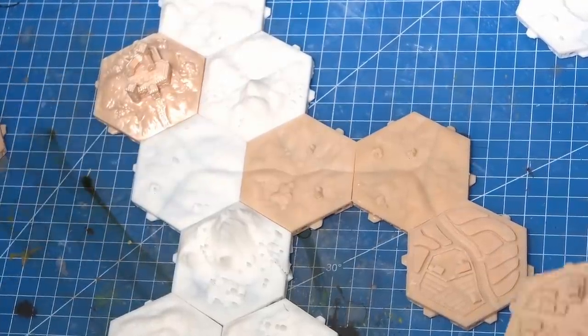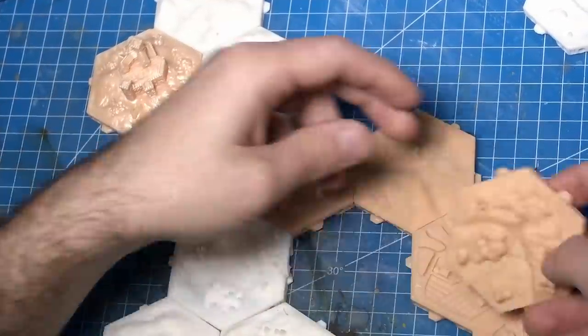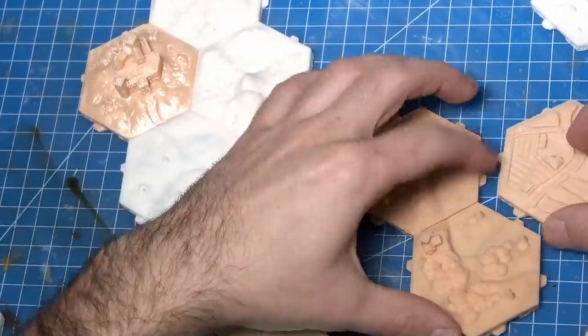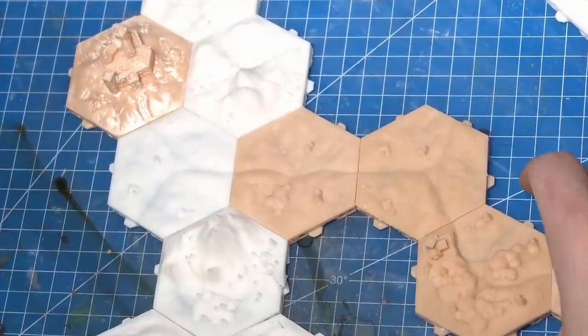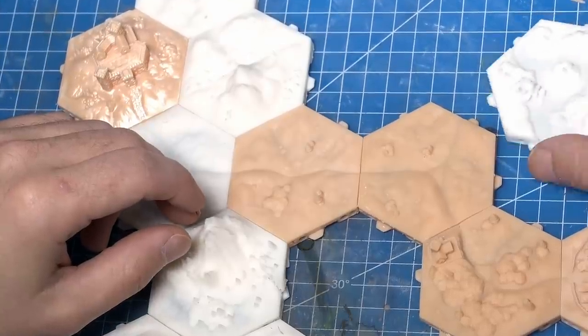In our previous battle report video, which you can check out in the description, we saw a lot of love and that was just the start of what we plan on doing. That battle took place in a pass between two mountains and I wanted to replicate that with my hex tiles. I also had some thoughts about areas of the map that would be used later in the campaign. I started with a mountain range to the north and then to the south, building out from that pass. It naturally ended up with a river to the northeast and southeast, which makes me feel that's probably where Jazz's orcs come from - they're meant to come from a swamp.